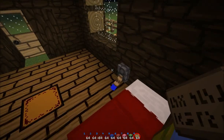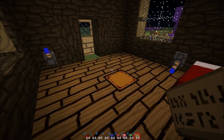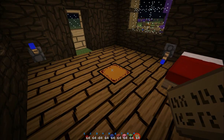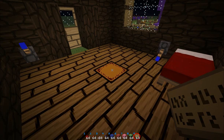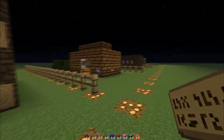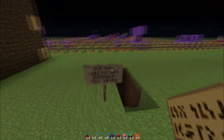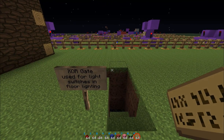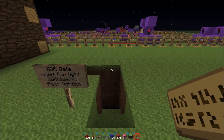Basically, this whole thing is accomplished with an XOR gate, which means the output changes whenever either of the inputs changes. It doesn't matter whether they're going from on to off or from off to on. The XOR gate is used for the light switches and the in-floor lighting.